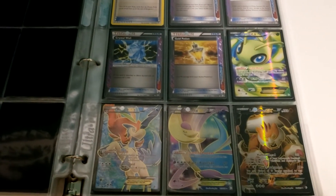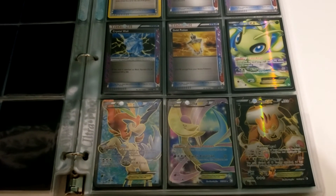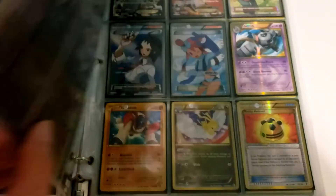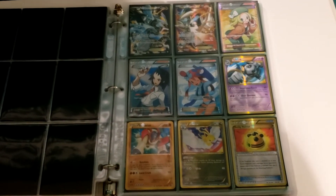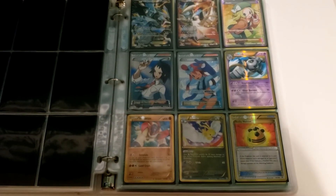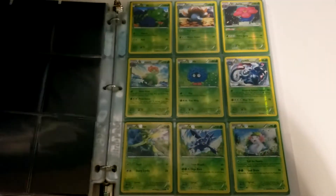And here we have some lovely Full Arts. Keldeo was the most playable. Landorus was pretty playable too, but honestly the Cresselia and the Celebi are prettier as far as artwork goes. And then look at this whole page of beauties — we have Full Art Trainers, especially that Skyla. We've got Shinies: Terrakion, Altaria, and Golurk. The Gold Rocky Helmet wasn't too playable and didn't make too big of a difference to anyone.